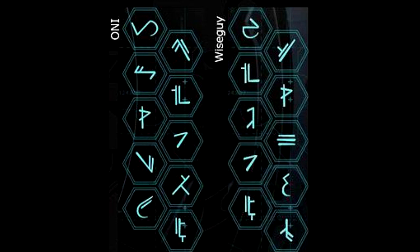On the left you see the ONI code — that is the 5,000 XP code — and on the right is the Wiseguy code. If you have any questions regarding how to do any of this, check out my last video and thanks for watching.